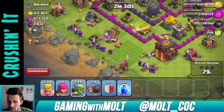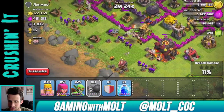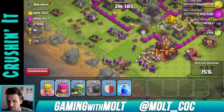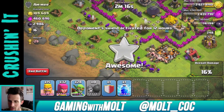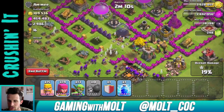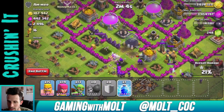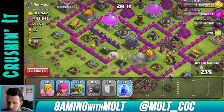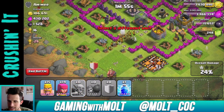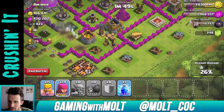We're going to drop a couple wall breakers right there. I rarely wait on spells — I know that's kind of stupid, but whatever. They got through that wall — now we can go right after that dark elixir. We'll use our clan castle as well. The Archer Queen came over but they took her out real quick. There goes all of that dark elixir, and it looks like there's some in the pump too.